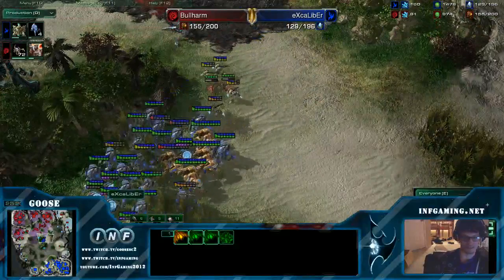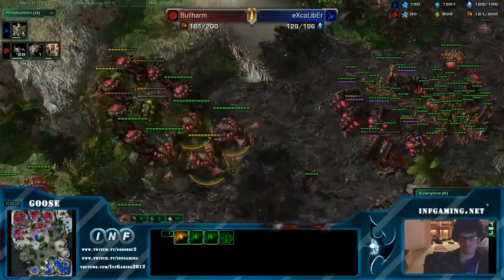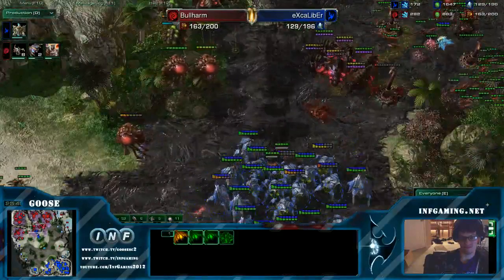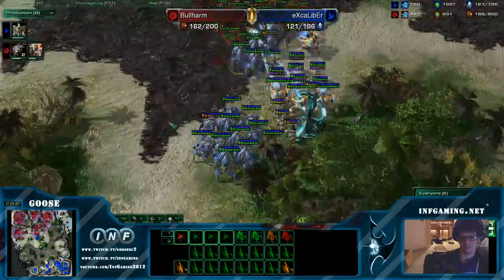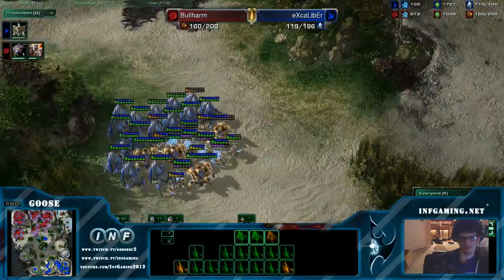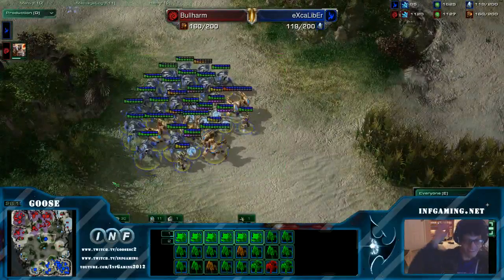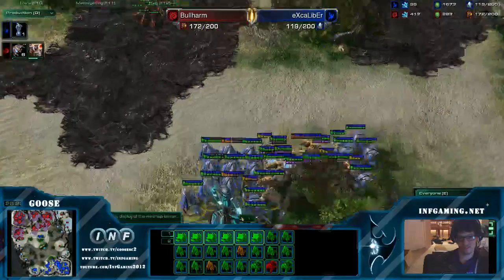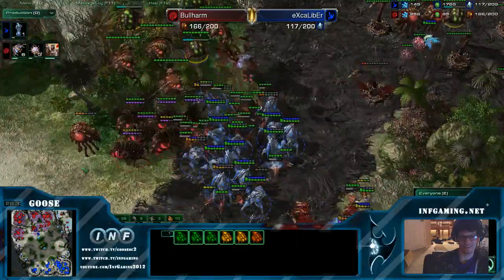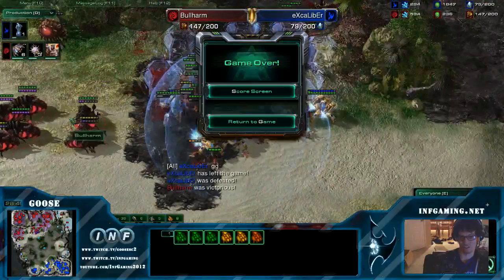Excalibur is just running out of units at this point. He's gonna warp in some stalkers over on the left side, but 4 stalkers is not the answer to this game. The answer to this game is a mothership and like 12 archons — that's not happening. Excalibur is actually completely mined out. He has 10 resources left. Grabbing a few stalkers, forcing a blink back. Excalibur can't reinforce anymore — he's actually mined out completely. He'll have to transfer. His third base isn't going up at the 26 minute mark. More Brood Lords being morphed. This is it. He realized he's behind, going for the dark shrine. He's gonna lose all these stalkers. Here come the Lings from the side. Good game from Excalibur — very well played.